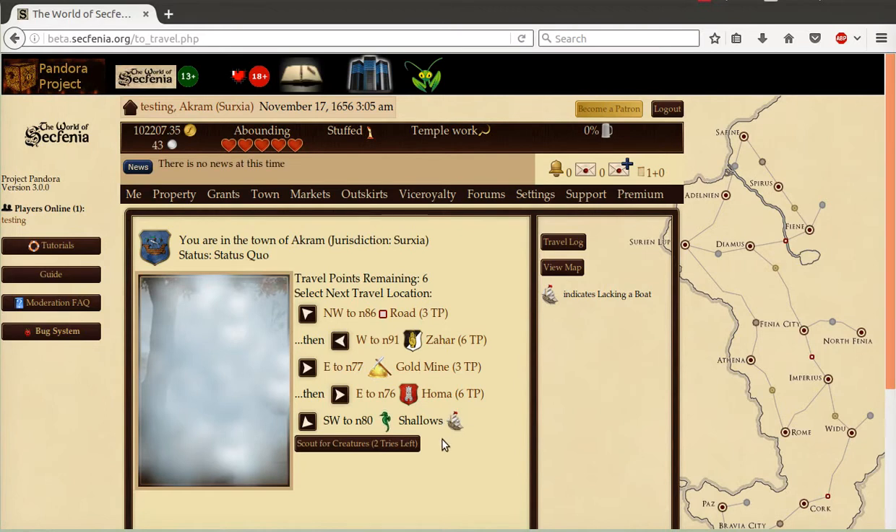In this instance, we can't travel to the shallows because we lack a boat. You'll also notice that the node number is now included in the travel screen to help those artisans who desire to draw maps to have a better understanding, or simply those trying not to get lost. Also, one key thing to note is different boats have different travel speeds, so the bigger the boat, pretty much the faster it can go. I hope you enjoyed this preview of version 3 and the over 150 code changes that were put into it.